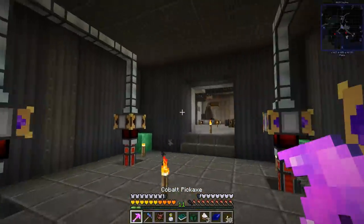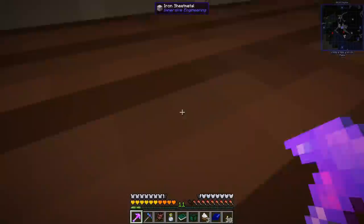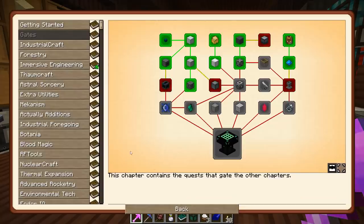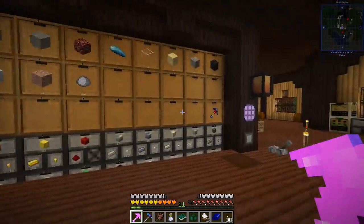That's full at least, so we've got a little bit of time. But we need to start working on other forms of power generation — let's get into Extra Utilities today because there's a bunch of different generators we can hopefully get into.